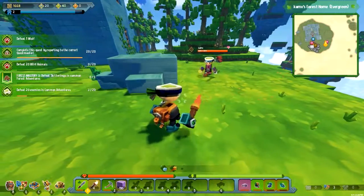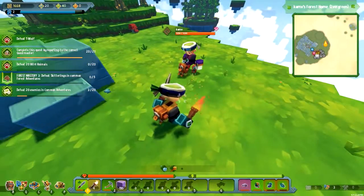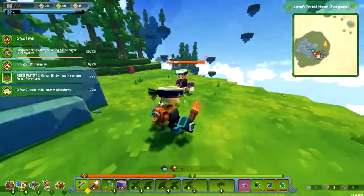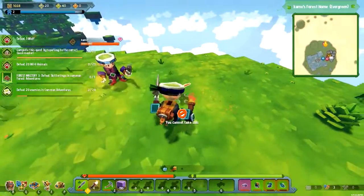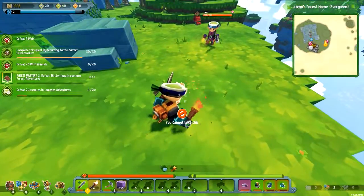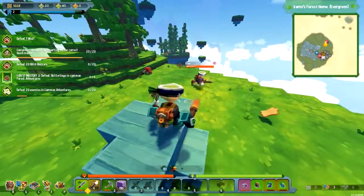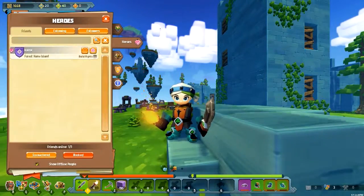Yeah, you just picked it back up. I pressed E and it looted everything. Yeah, it did. Thank you. I cannot take this! I can't take it. Can you give me build rights quickly so I can take it?